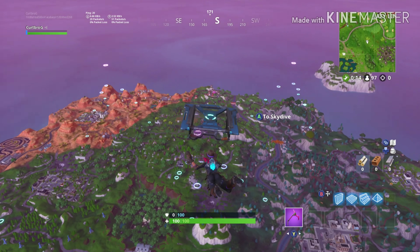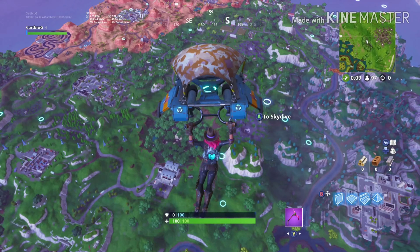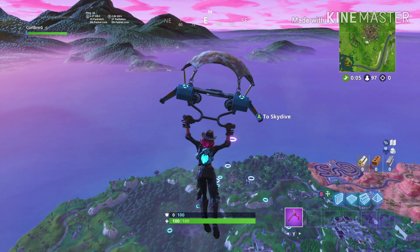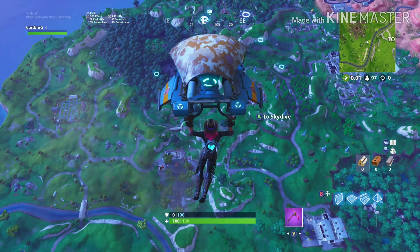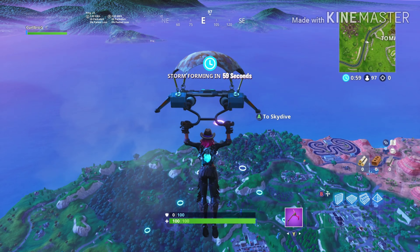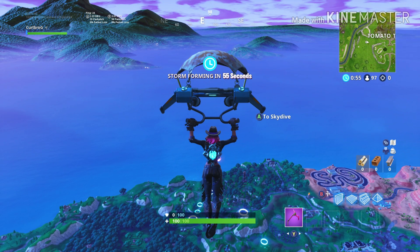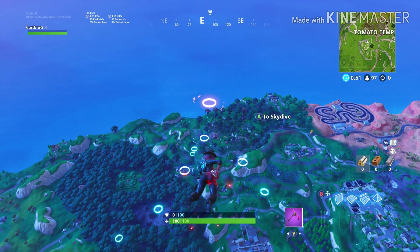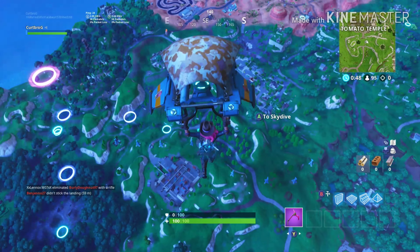Oh no. We're gonna land Risky. I've just decided we're gonna jump through the rings because — wait, actually no. You can use grey weapons because it's the Founder's glider. It said the Sugar Crash glider. Okay, we're using grey weapons then.